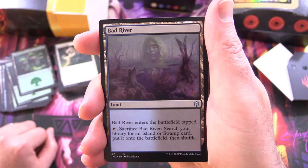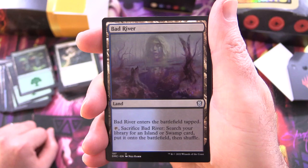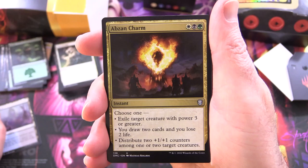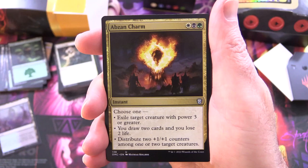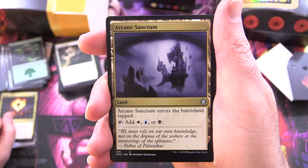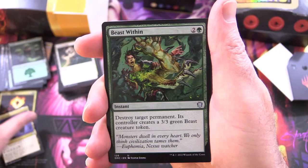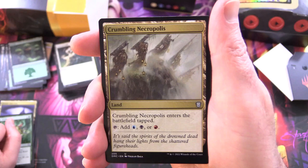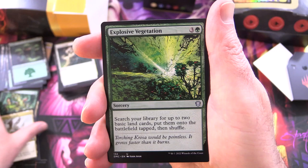Some lands already — Bad River: enters tapped, tap it, sacrifice it, search your library for an island or swamp card, put it onto the battlefield then shuffle. Abzan Charm: instant for three, choose one — exile target creature with power three or greater, draw two cards and lose two life, or distribute two +1/+1 counters among one or two target creatures. Arcane Sanctum: enters tapped, taps for white, blue, or black. Beast Within: instant for three, destroy target permanent — its controller creates a 3/3 green beast creature token. Crumbling Necropolis: enters tapped, taps for blue, black, or red.